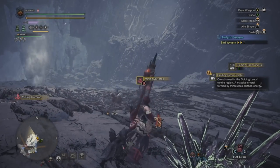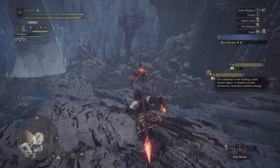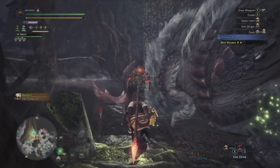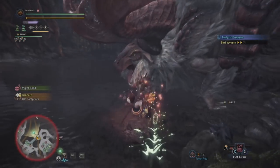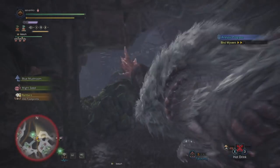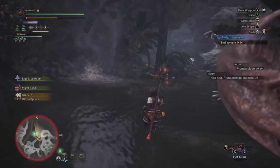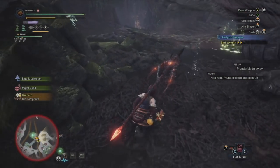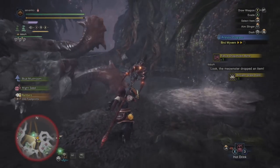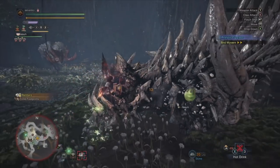One bit of advice: if you're finding it a little boring to just run around and collect ores, you can bring stones. If you're using Stealth and Intimidator like me, it's very easy to start headshotting every monster you run across. Also, with the Geologist skill — which we're using to get the extra mines — if you throw a monster into the wall, you'll get to pick up two shinies instead of one. That's fantastic for gaining those special Guiding Lands materials you need to upgrade weapons and such.